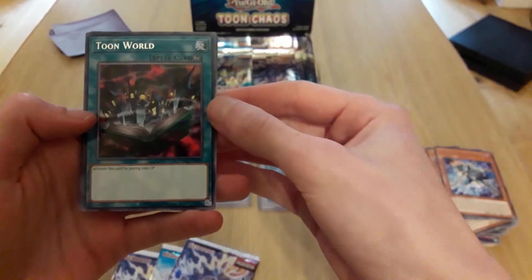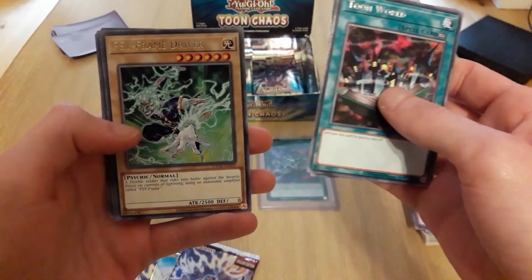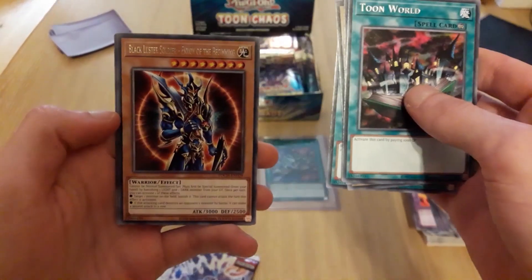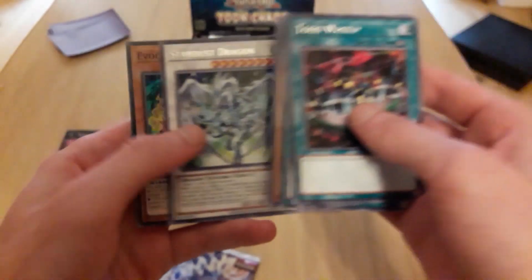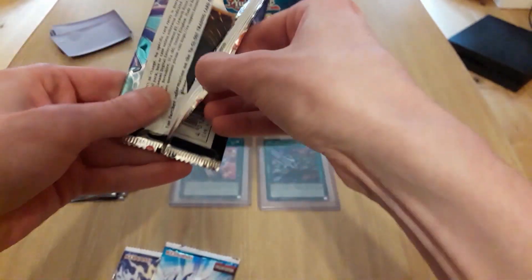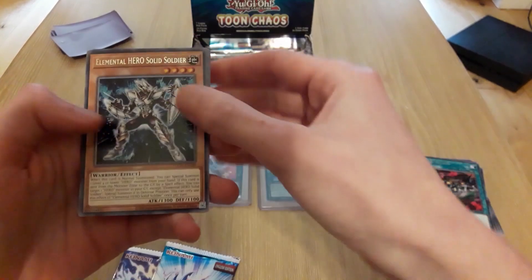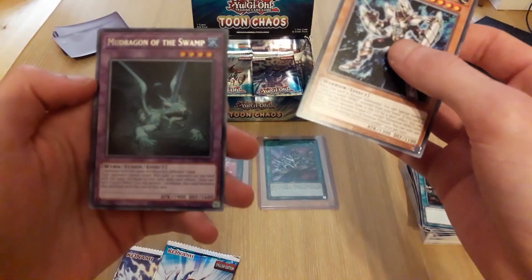Another Toon World — awesome, now we're really getting into the toons! Sangun, Frame Driver, Pot of Desires — awesome! And there's Black Luster Soldier Envoy. Stardust Dragon, oh cool — Solid Soldier! Nice. I'm a huge hero fan, that's great!